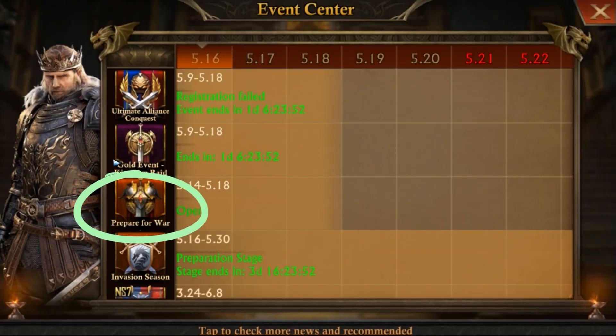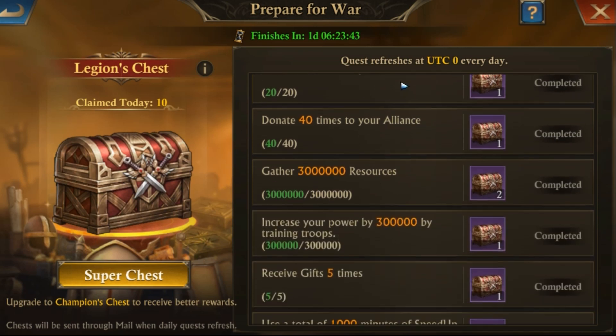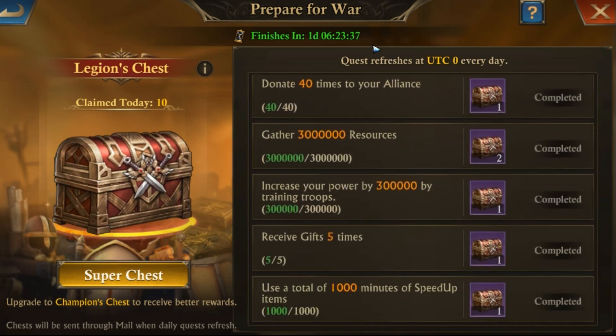In the event center, as you probably saw already, there are a few daily quests you need to accomplish, which I think is very easy to achieve. The rewards are chests which will be sent via mail when the quest refreshes daily at zero UTC. Also, when the event is over, the unopened chests in your inventory will be opened automatically and the items will be sent to you in your mail.